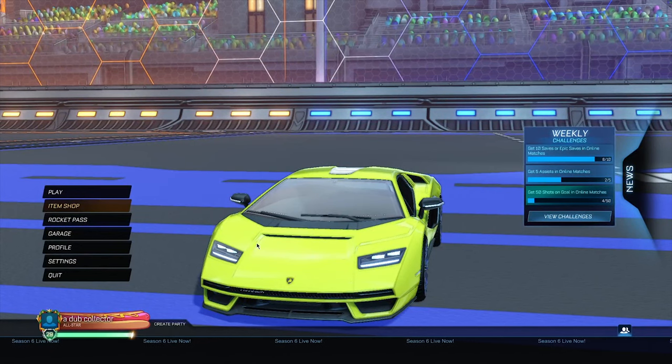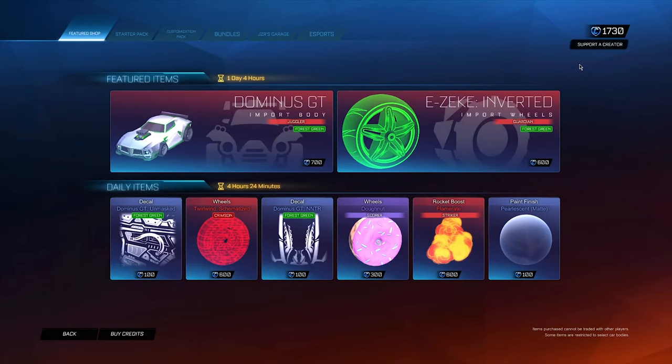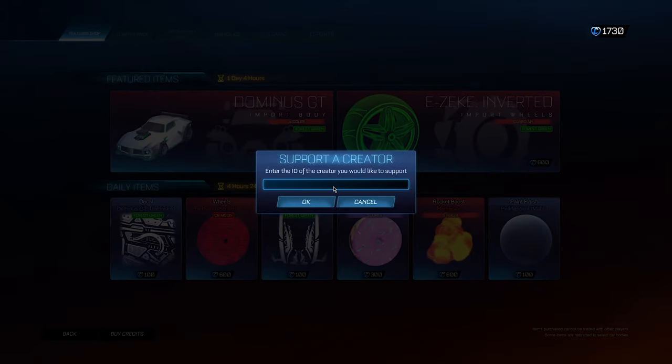Now head to the Item Shop and hit the Support a Creator section. Here, type in the code that will give you back-end access to Rocket League — this back-end access is what allows you to get the Fennec for free. It's very important that you remember to leave this code in, because you need to keep it entered for the remaining 14 days. If you remove it, you'll lose access to the Fennec. Remember, this Fennec is tradeable, so it's essentially a free credit.